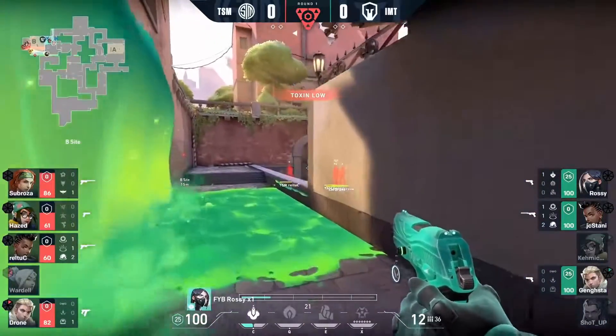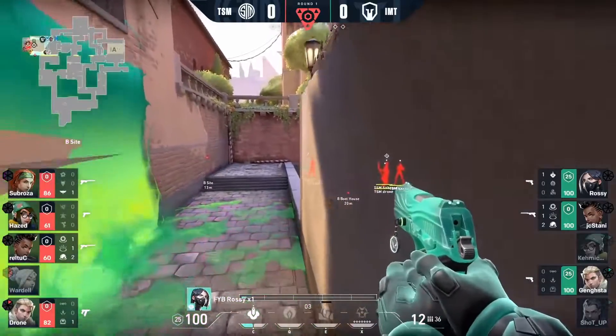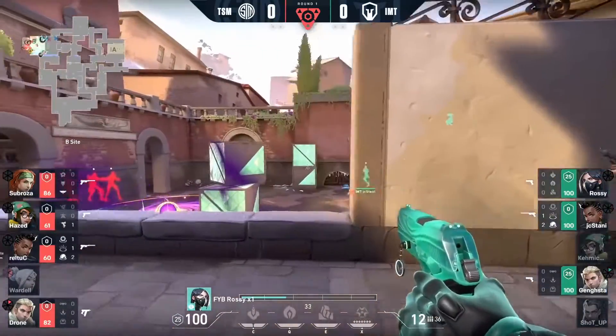It will be a four-on-three. There's a little bit of venom on the ground preventing Rossi from moving up — that's actually Rossi's own venom on the ground, mind you. Recon Dart gets taken out, but look at how they set this one up.